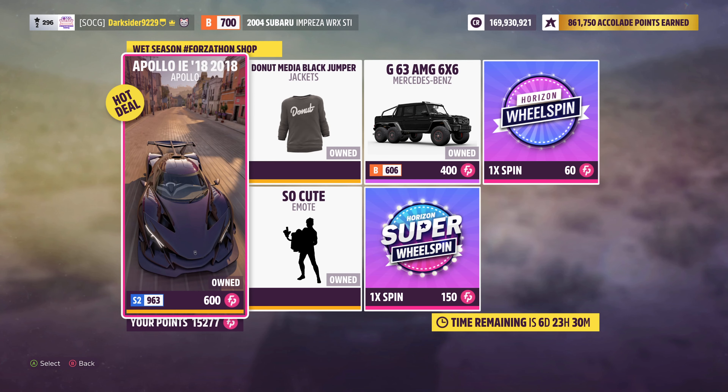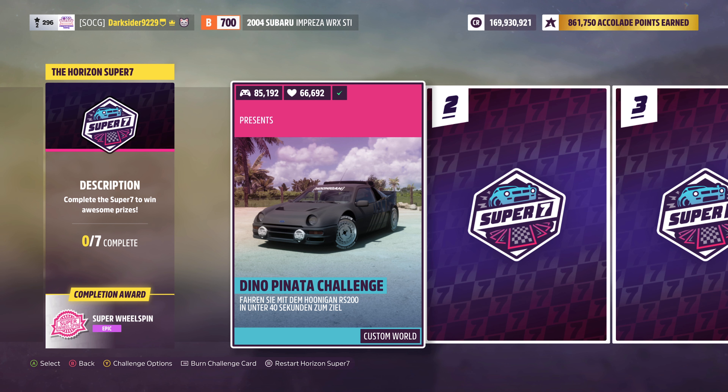The Forzatone shop this week brings a few more items in case you don't own them yet, like the new Donut Media black jumper. As for the Horizon Super 7 reward this week, it's only a super wheel spin, so not really worth it.